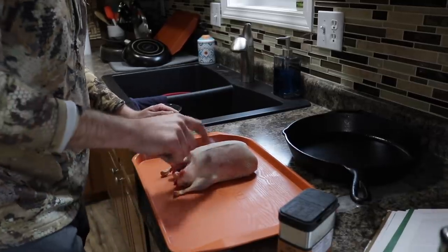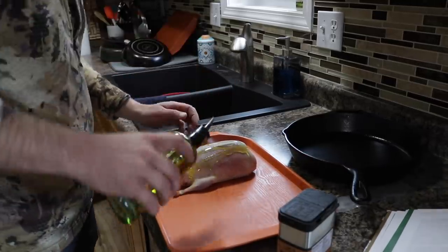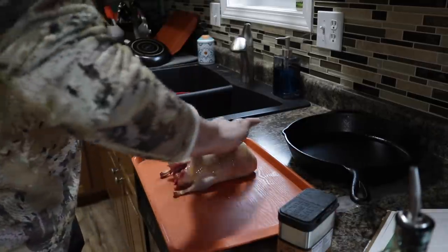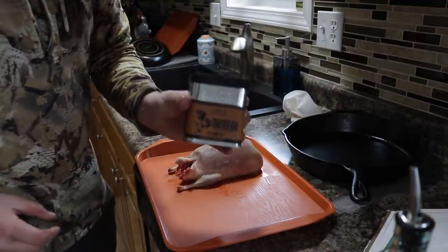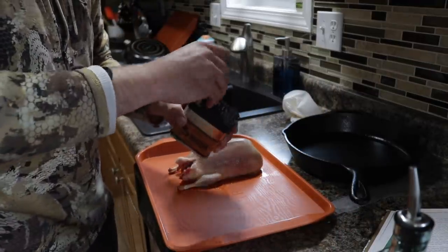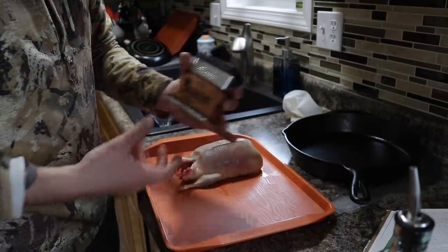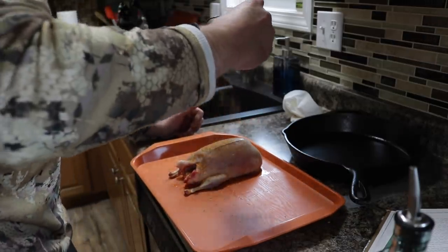Alright, prepping the bird here. All we are going to do is just hit it with a little bit of olive oil and rub that in. Now we are going to hit it with my favorite rub to use on any kind of waterfowl — just the basic Traeger rub. It's been fantastic. We are going to really hammer this thing with this seasoning.